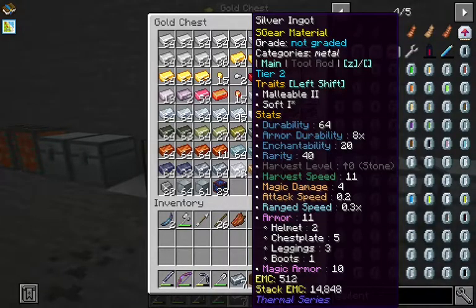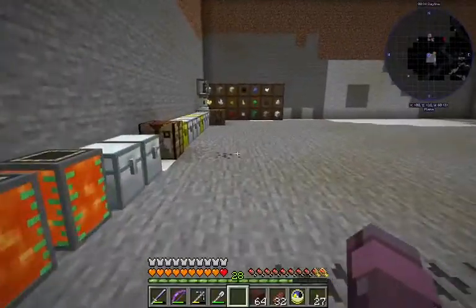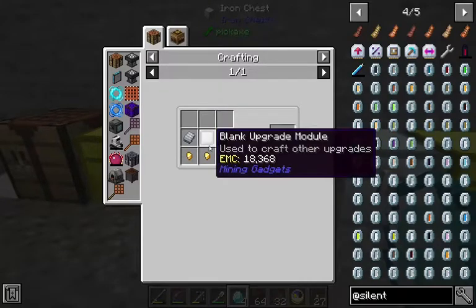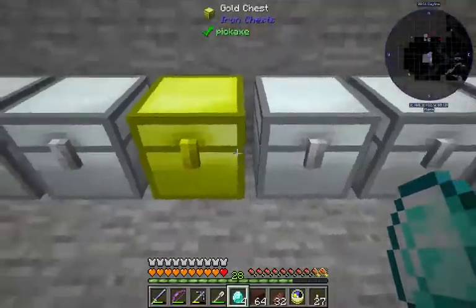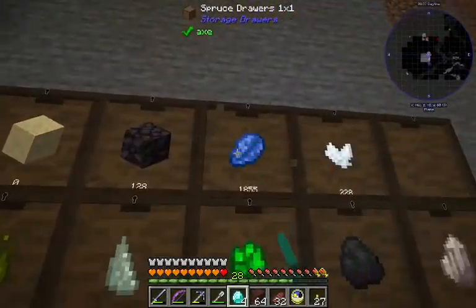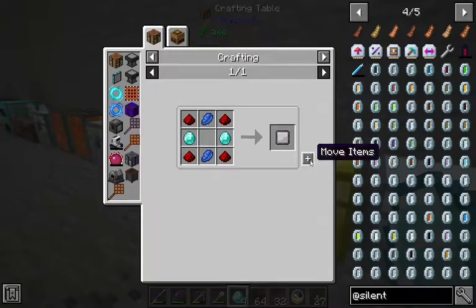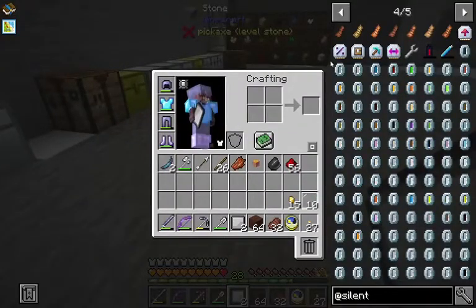Grab eight silver first — here we go. Throw this in the compressor. And we're gonna need some diamonds. We have four diamonds, four lapis, and glass pane. We'll just take a stack of redstone and these gold nuggets. You can kind of see the way to make these — it's sort of all the same.